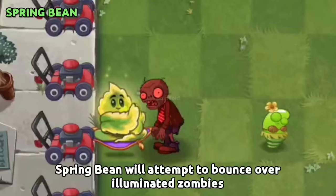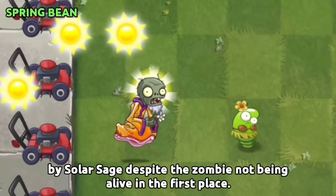Spring Bean will attempt to bounce over Illuminated Zombies created by Solar Sage, despite the zombie not being alive in the first place.